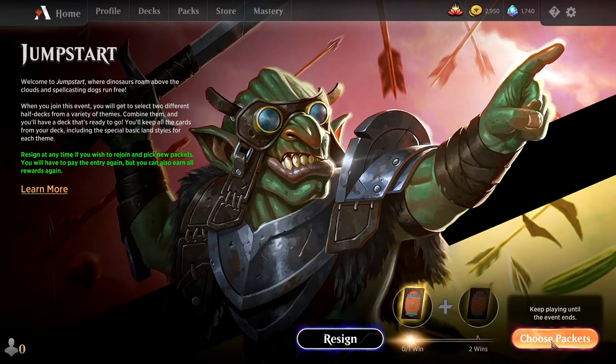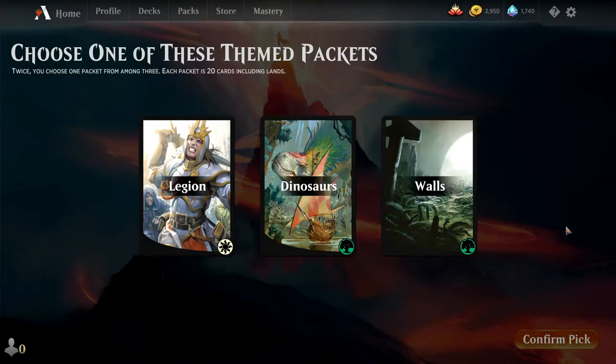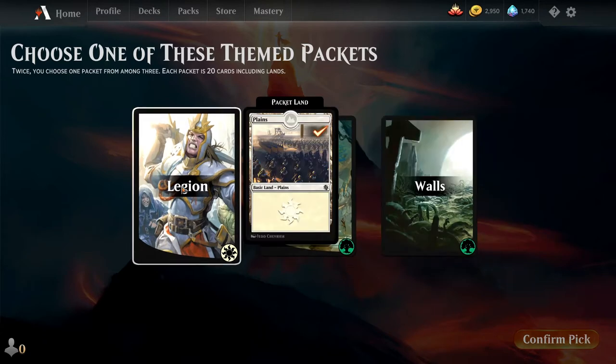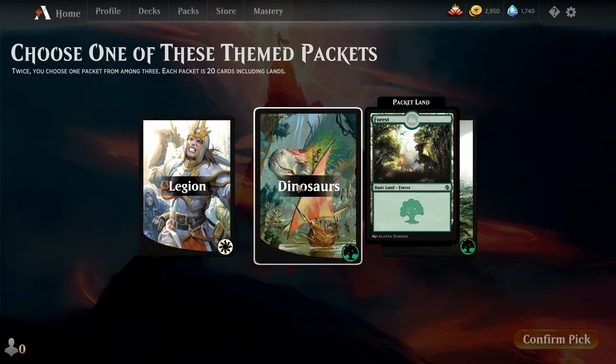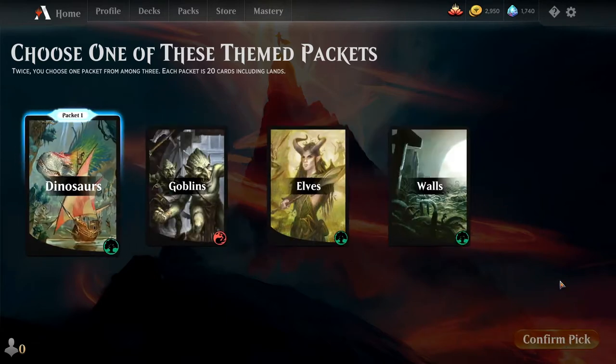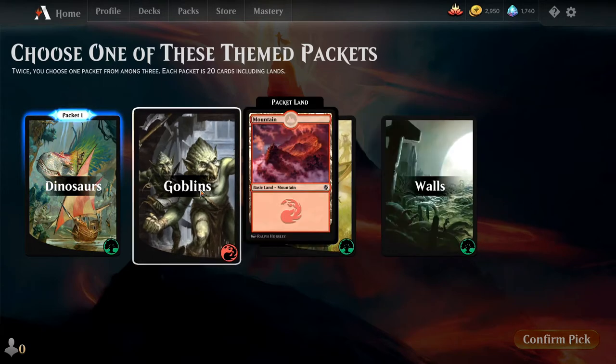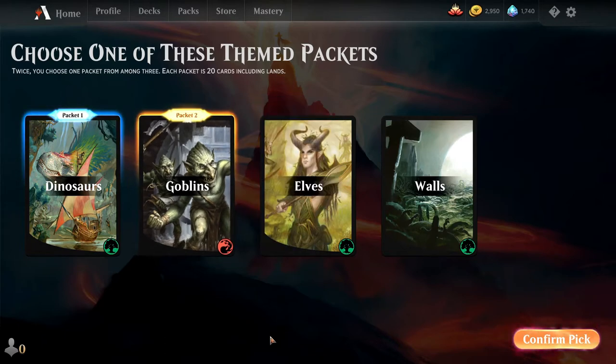There are a series of packs you get to pick from. They've stated there are 121 combinations. Walls doesn't interest me much. The Legion pack has a checkmark because I've already done it, so I'll leave that alone. I'll go with dinosaurs — and for the second themed pack, dinosaurs and goblins, just for fun.